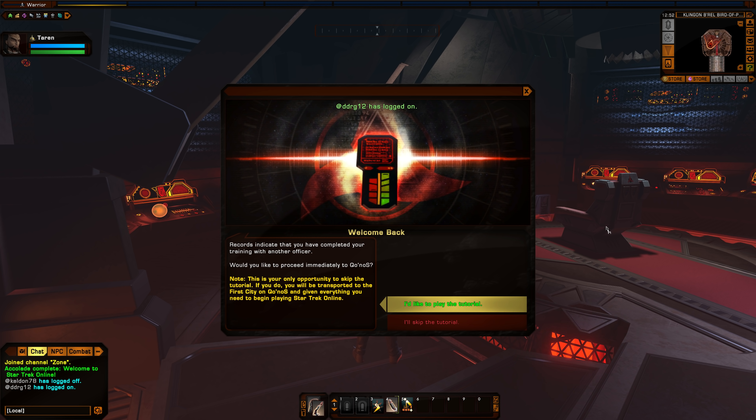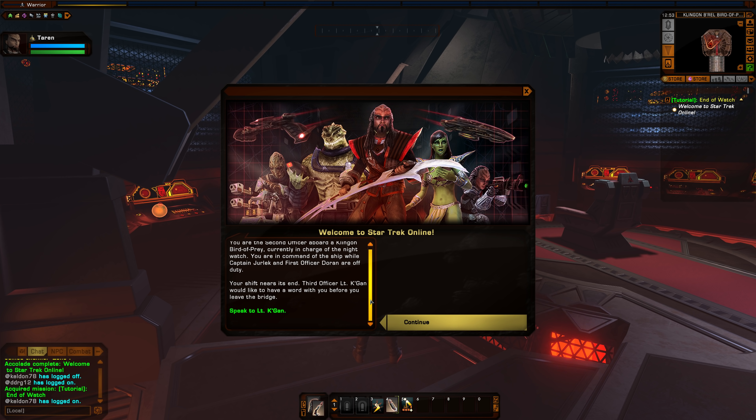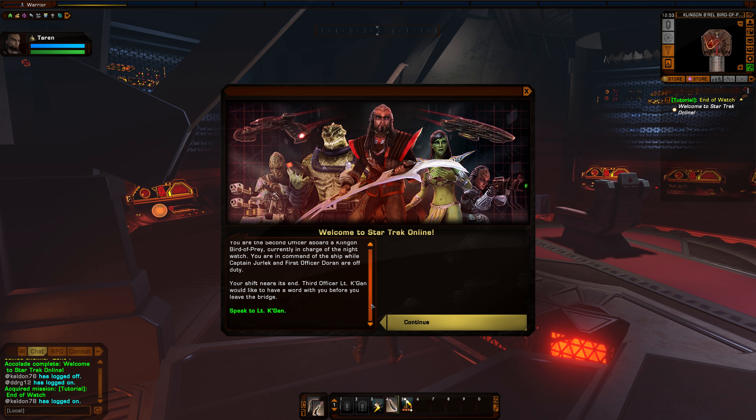You are the second officer aboard a Klingon bird of prey, currently in charge of the Night Watch — in command of the ship while Captain Jerlek and First Officer Turan are off duty. Your shift nears its end. This is completely different from the Starfleet faction already. In that one we started at the Academy as a cadet going through officer training. Here we're starting off on a ship as the second officer, the second in command on a bird of prey. We're starting right from the gate. No messing around.